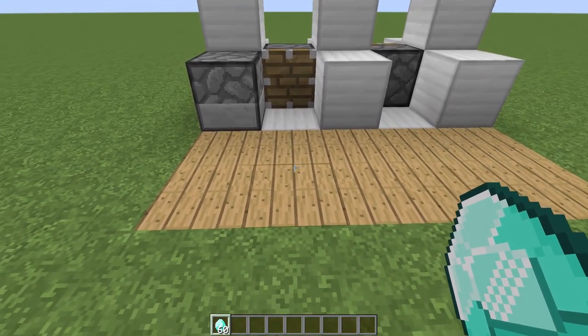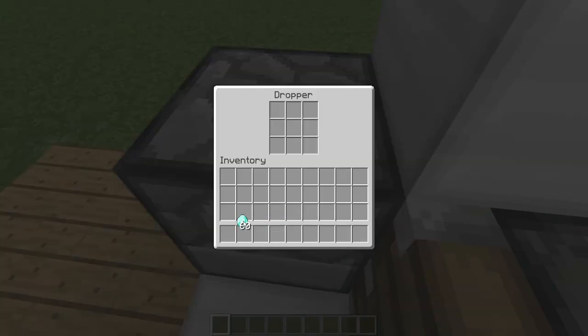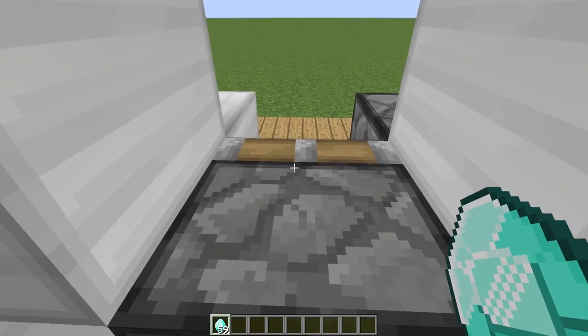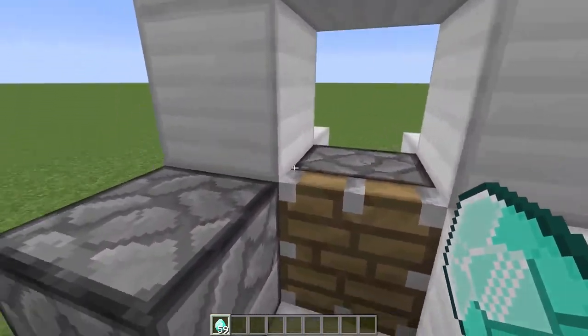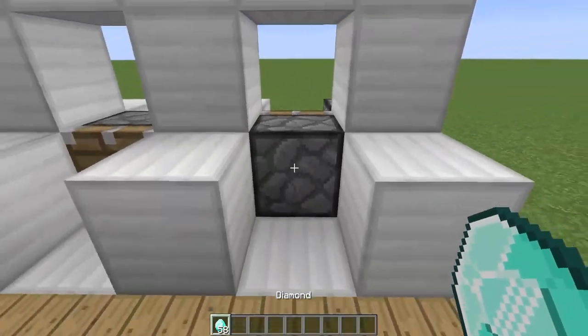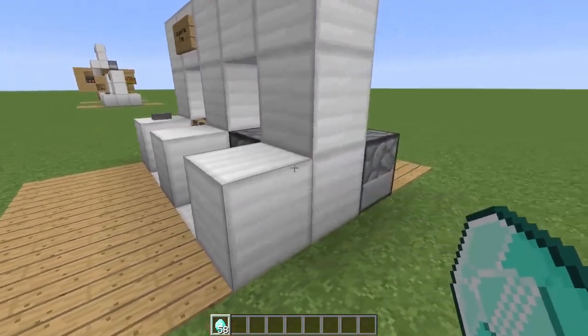Here's how you use it: all you gotta do is stand right next to the toll gate, then go ahead and put your one diamond in that dropper right there. The piston will fire along with another piston, which sticks up a block and it will pull you to the other side of the toll gate. Very simple, doesn't require anything fancy, and just like that you're on the other side.